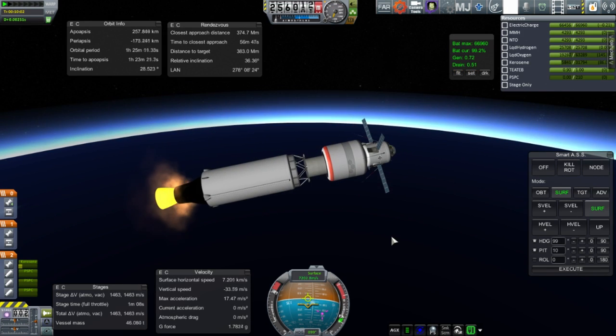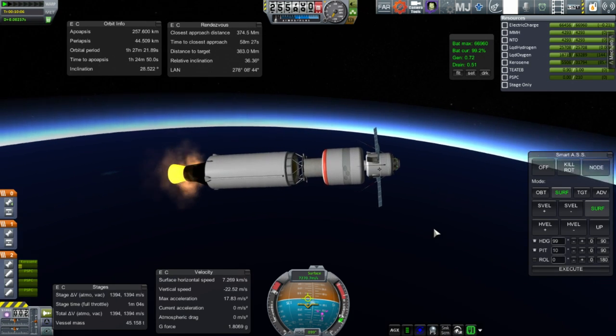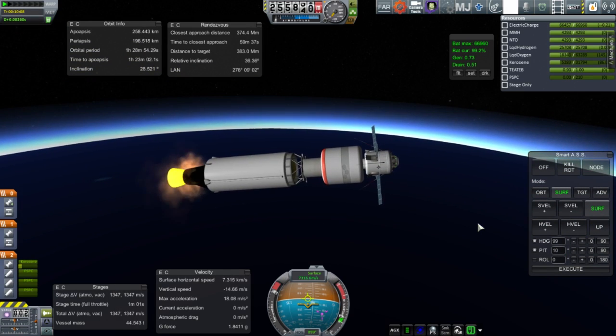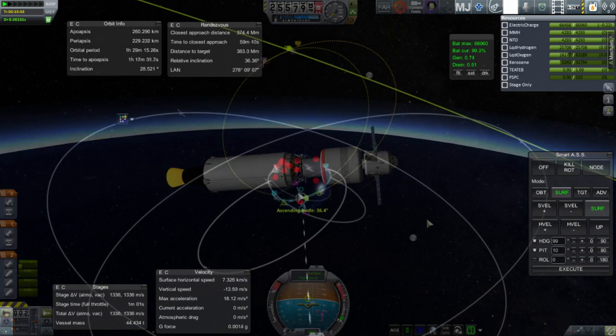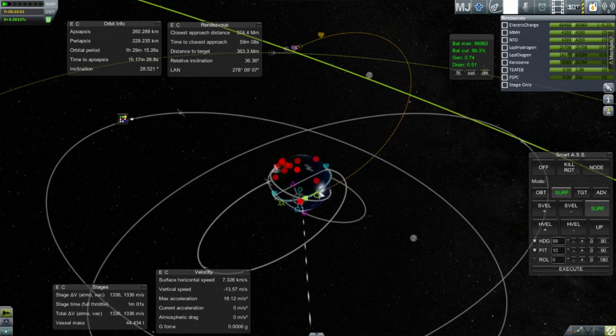Our payload has its solar panels out and antennae out. Remember, we do have RemoteTech in here, so we need to make sure communications are okay. This is a probe core mission. We are in orbit — it's a fairly good orbit — and we have some fuel left in the second stage to start out our transfer to the moon, but we'll have to continue with the transfer stage after that.